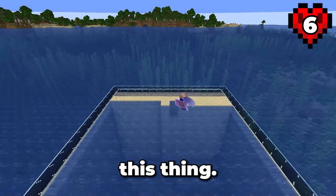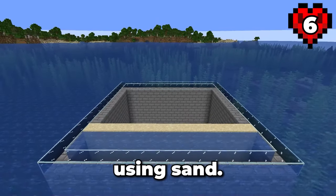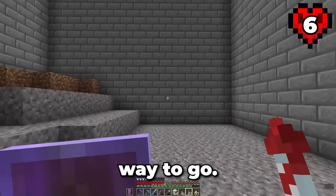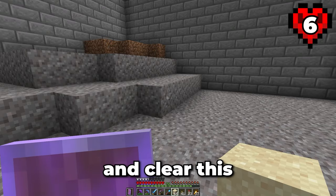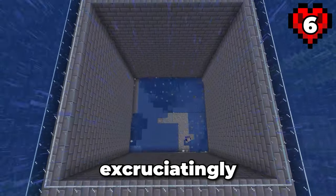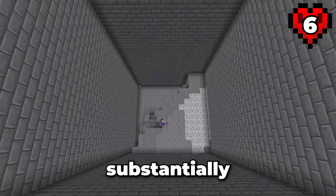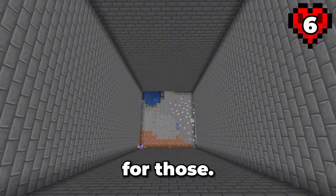Now let's drain this thing. Since I don't have sponges yet, we'll have to do this the old fashioned way — using sand. Now that the water is gone, we still have a long way to go. Let's get the pick out and clear this all the way down to Y20. The process of digging out this chunk was excruciatingly slow — I kept encountering dirt and gravel which slowed me down substantially, and lots of water-filled caves. The sand came in handy for those.